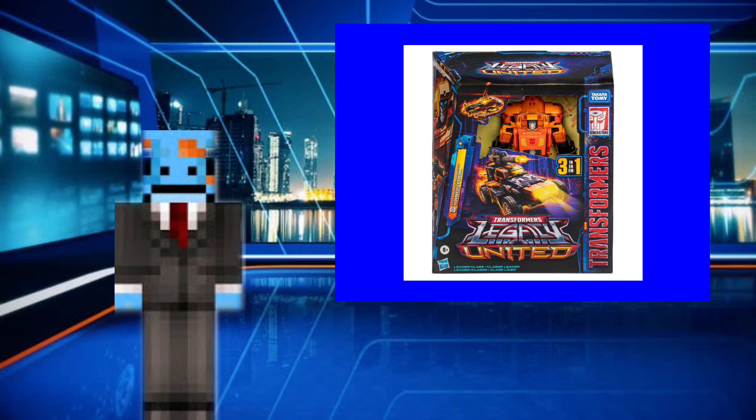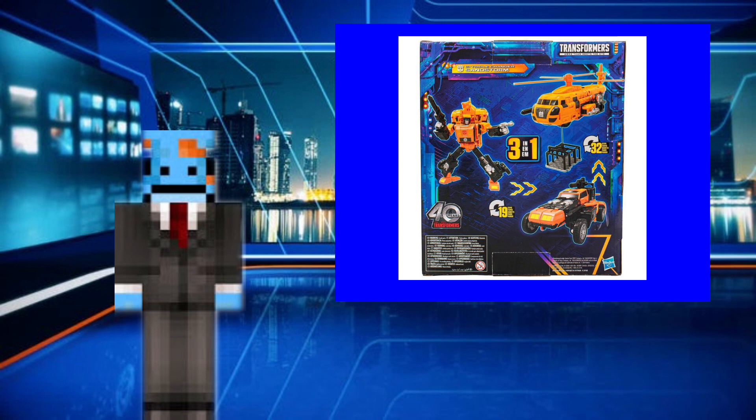It shows his two modes — the Doom Buggy more present, then his helicopter a bit more up in the top corner, and obviously the robot. On the back of the box, it tells you it takes 19 steps to go from robot to Doom Buggy. Then from Doom Buggy to helicopter, or if the instructions show robot to helicopter directly, it takes 32 steps to reach helicopter mode.